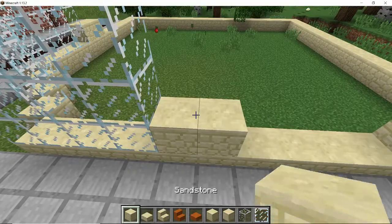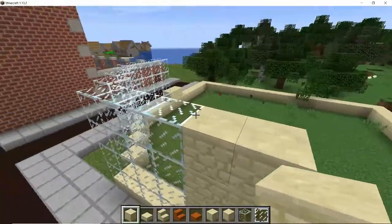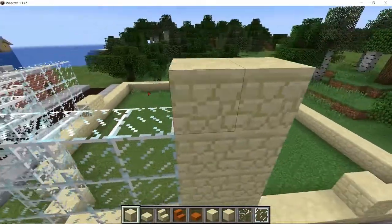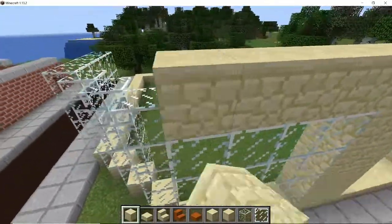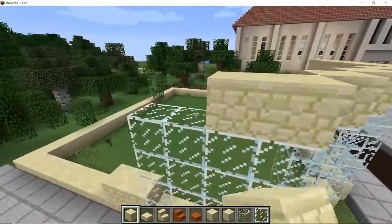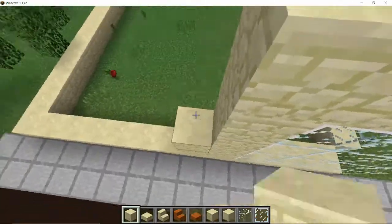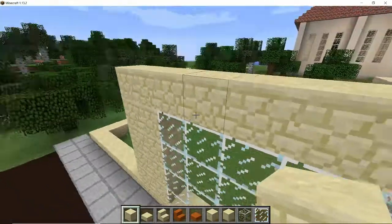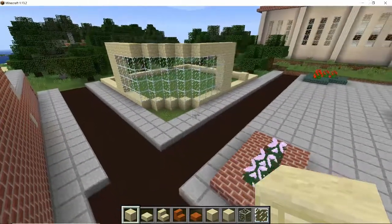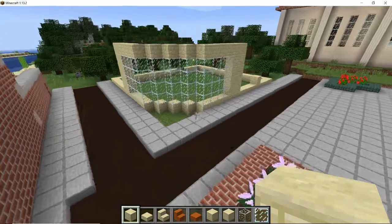Go back to sandstone and raise the two-block-wide piers up to the same height as the glass, then put a row of sandstone blocks all the way across the top of the window so the whole thing is framed. Bring up the two-wide pillar on the other side of the window as well. Step back — that is our big open window at the front of our shop and I think it's beautiful.